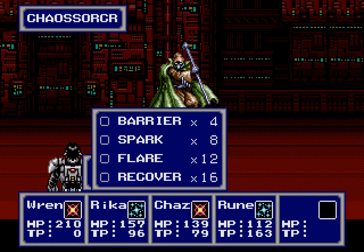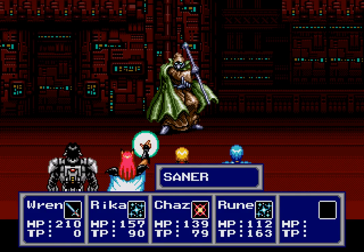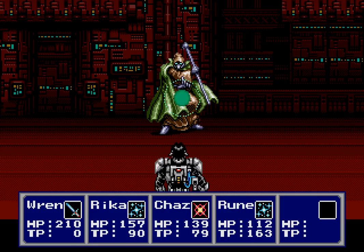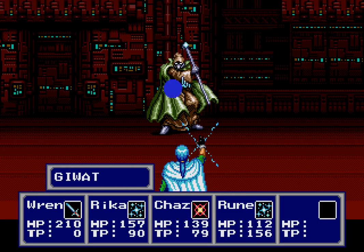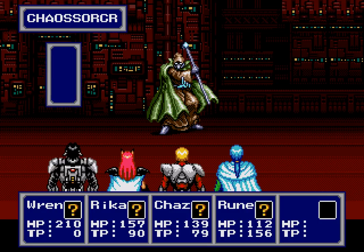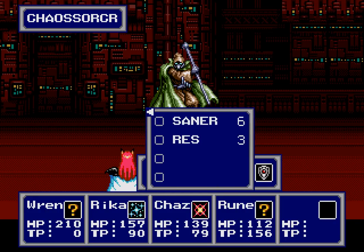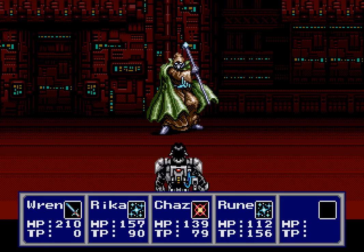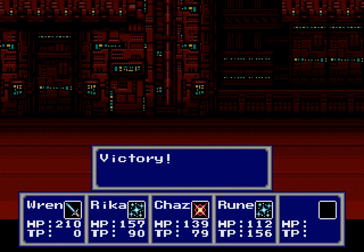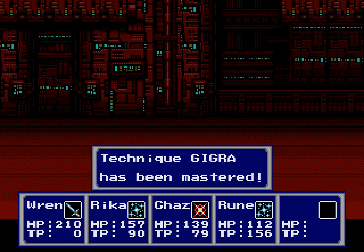Wren has Barrier, Spark, Flare, and Recover. Let's just attack for now. Everyone is faster — good! A hundred and four! And that was entirely ineffective! More magic, and let's use Crosscut again. I think Deban is fine! More magic, more attacks! Oh — you weren't a boss at all, were you? We got experience, Rune gained a level up which is good, and an ability!